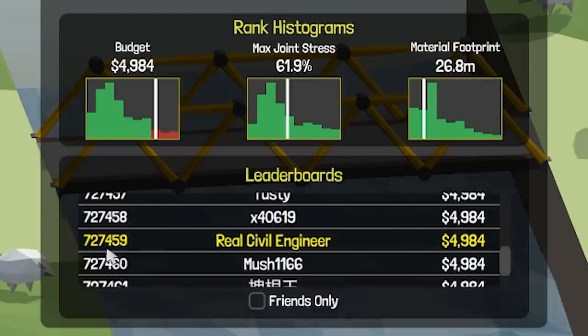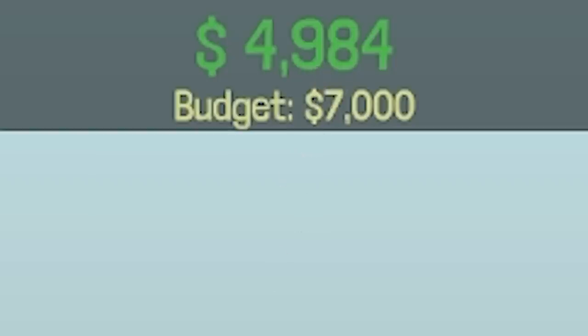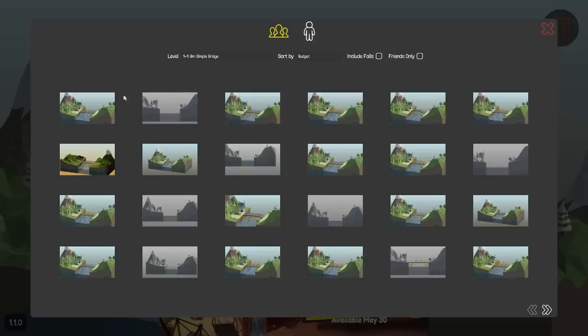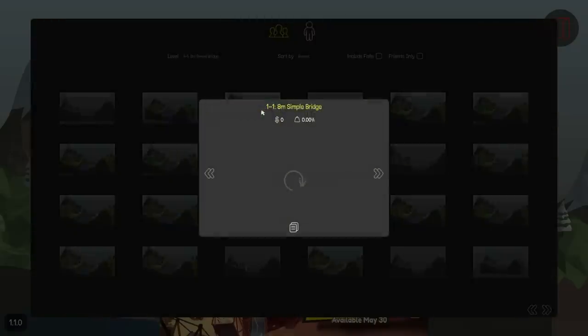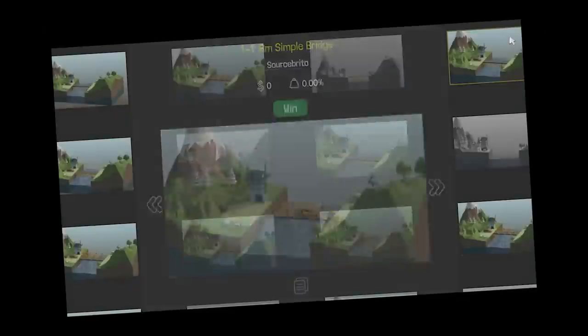Look how many people have played. I obviously beat my original score of 4,000, but we're 727th in the world. If we look in the gallery sorted by budget, wait — zero cost? That didn't cost zero. This game's gallery is sort of infected by cheats. I'm pretty sure all of these cost zero with no stress. Why is everyone such a cheater?